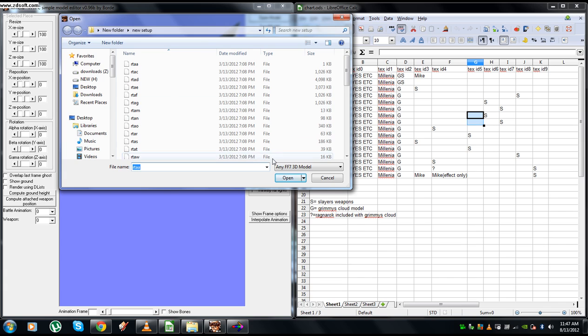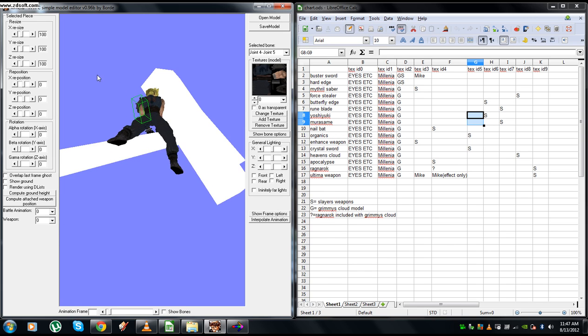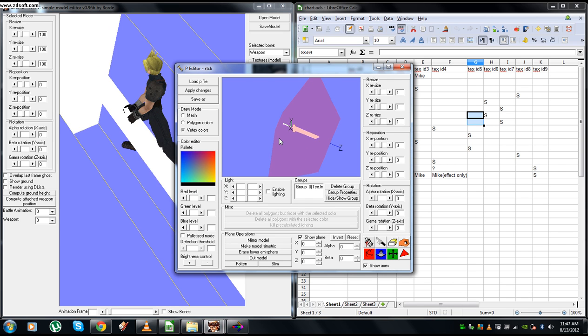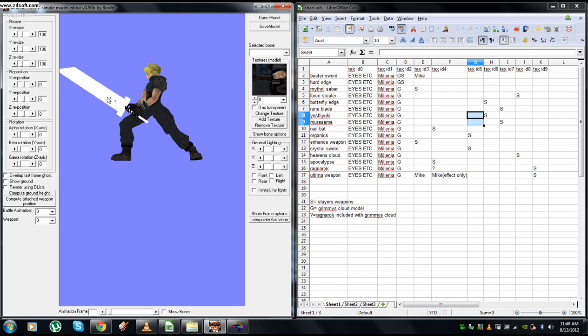I'm going to reopen this model just to refresh it. As you can see, Slayer's Dirty Buster Sword is humongous and not textured. Double-click that — I'm going to resize it. Even though it says 1, it's actually 100. So I'll set it to 10 — cutting it down to 10% of its size. Apply changes. It's down to the right size, it's just backwards.